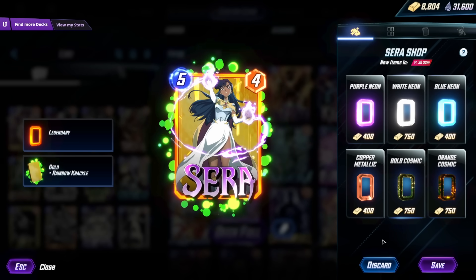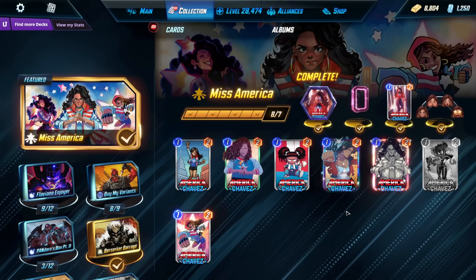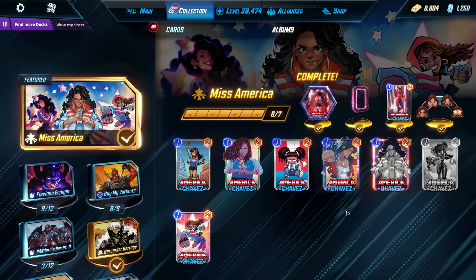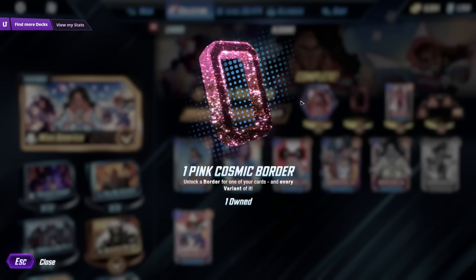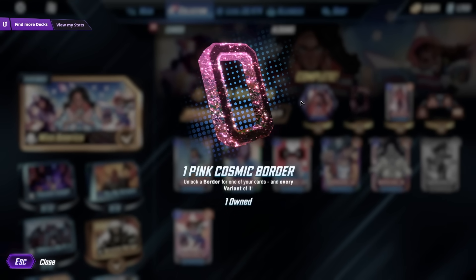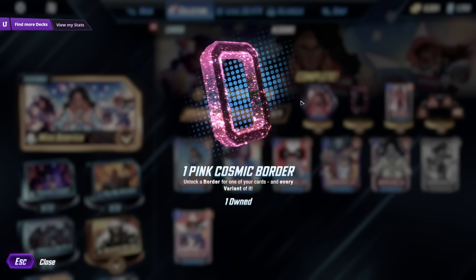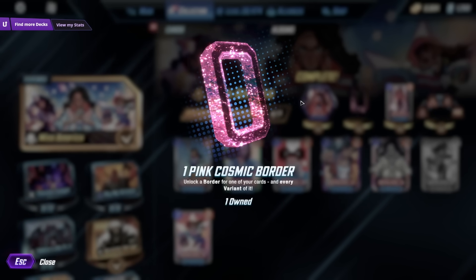There was also a bug with this patch I noticed upon logging in. If you have the America Chavez Miss America album completed up to the pink border, when you log in after the patch you might notice that you can claim the border a second time and actually get another border. I don't know if they're going to quickly fix that, so if you do see this happen I would definitely grab it while you can — free borders are really nice.